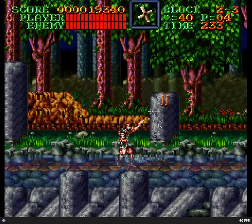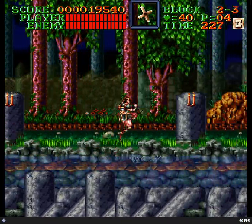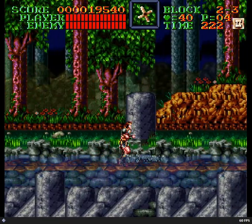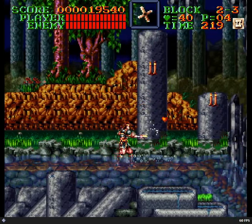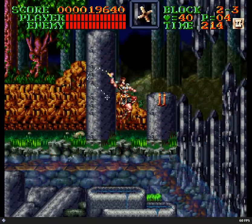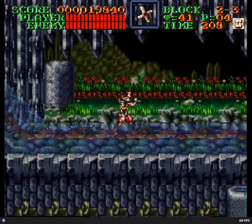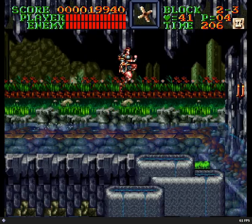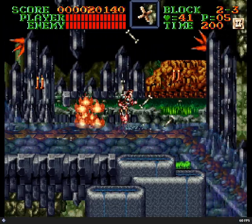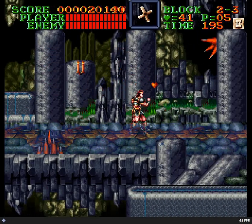The second half of the level takes you through this river here, which is enchanted water — it just kind of randomly changes directions. One thing I picked up earlier: do you see that icon with the Roman numeral 2 in the upper right? That's called a Double, and it lets you have two of a projectile on the screen at once. One of the things I don't like about this game is that if you accidentally pick up another sub-weapon, you'll lose your Double or Triple. It's really stupid that you would lose your Double or Triple just because you picked up a different weapon.